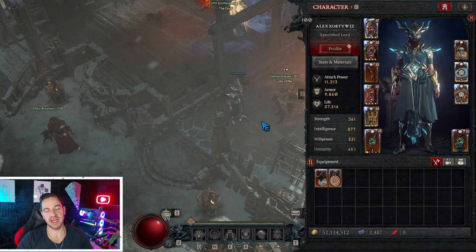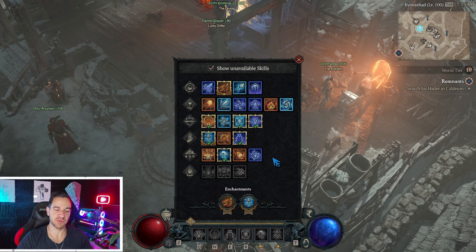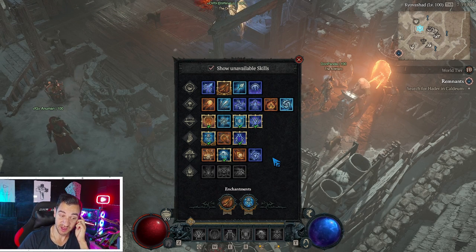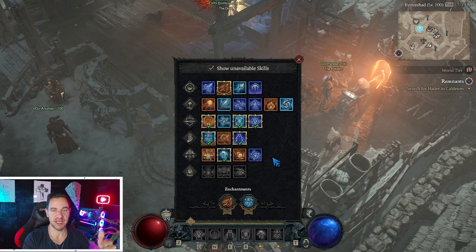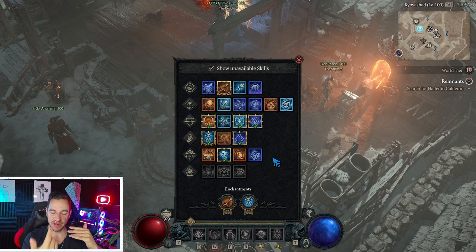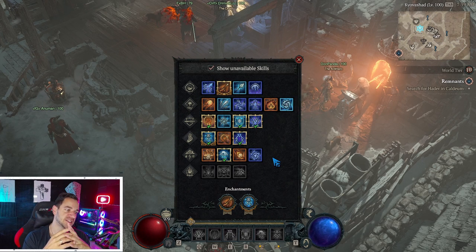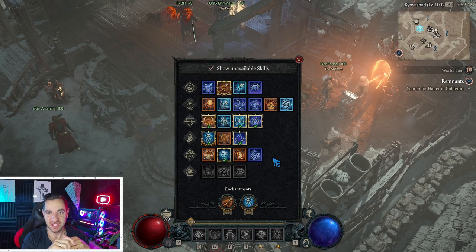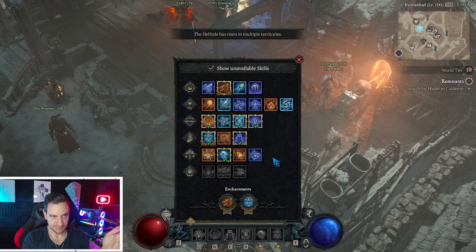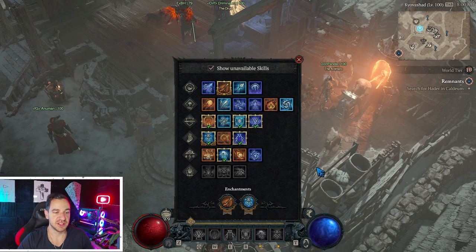I'm a sorcerer main, and with the sorcerer you pretty much have to play every build the same right now. You always have to use all elemental damage types — fire, frost, and lightning — to get the buffs from the aspects, to get the bonus from Tarasha's, which is still the strongest, or from the elementalist glyph, which is still super powerful. So for the sorcerer this is a little bit annoying right now.